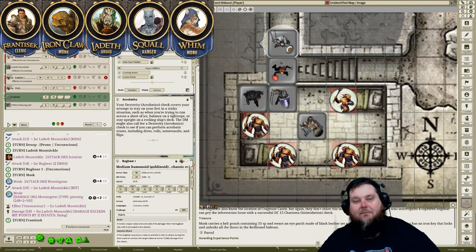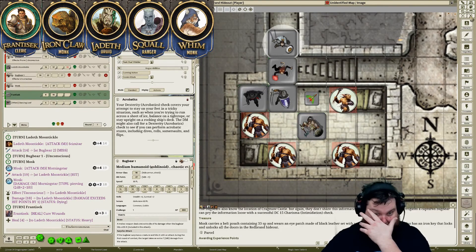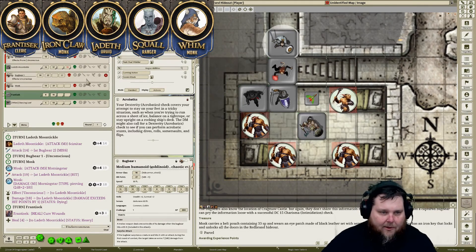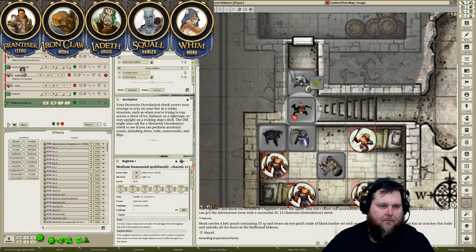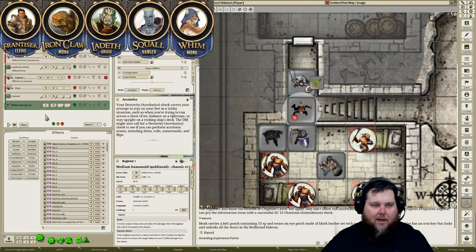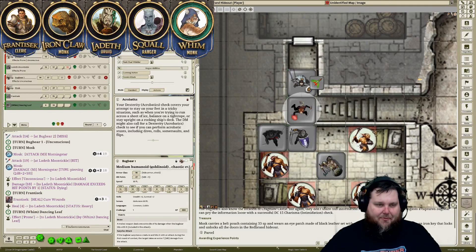Francisek, you hear a blood-curdling screech. 'I will send my bird Dawnbringer to deliver a touch spell — fly in, touch Laddie, and deliver Cure Wounds for me.' Great idea — you're utilizing your familiar very nicely. Laddie, you're not going to die. You're still prone but you're up — you've got 4 hit points remaining. Now Whim, not a great roll — but you're up. You see all this going on. 'I'm going to go in with both my tonfa and my Red Brand sword.'